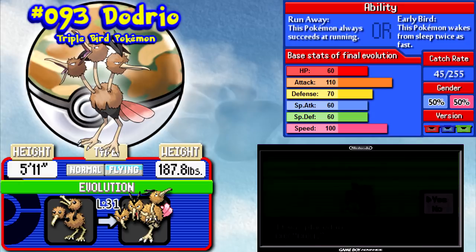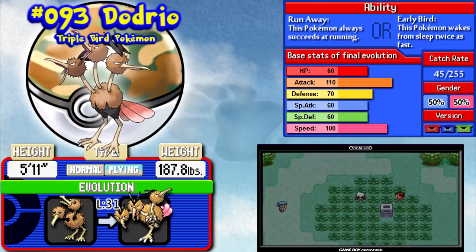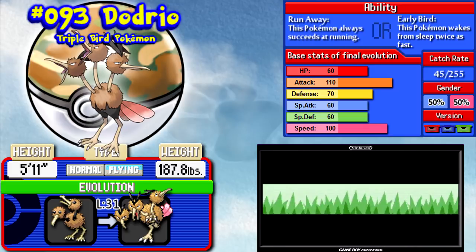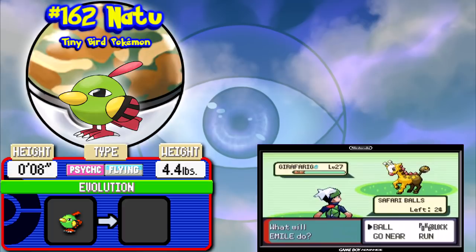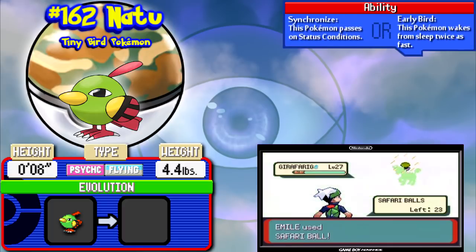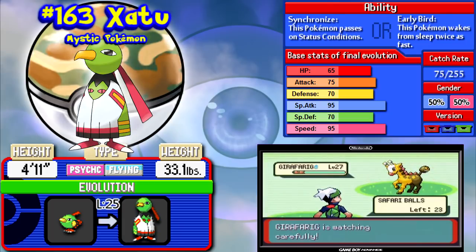There is one more new Pokemon found in this area. It is Natu — a Psychic/Flying type, so it's kind of unusual and has a lot of weaknesses. Evolves into Xatu — or 'Egg-Xatu' as I called it in the last LP. Xatu is kind of unusual, also having a lot of weaknesses, and it just isn't the best Psychic type in the world. I personally don't recommend it, and there are much better Psychic types. Heck, I'd even recommend Girafarig over it.